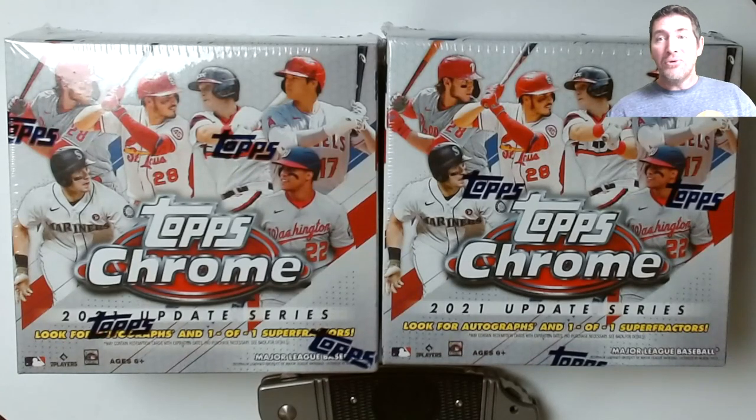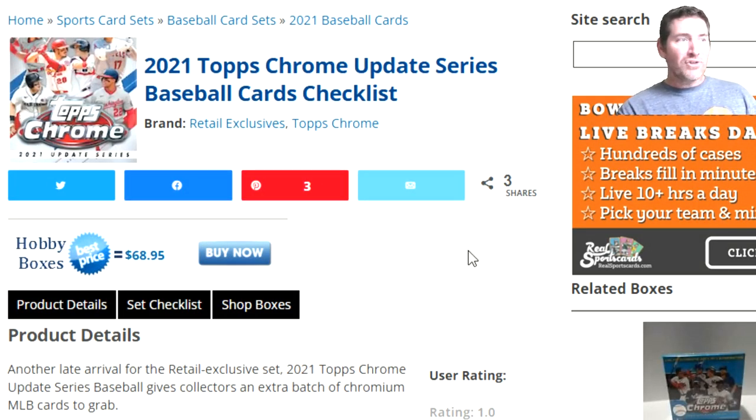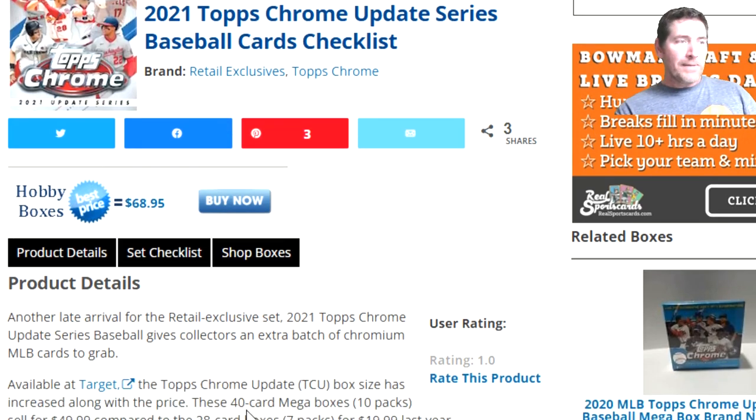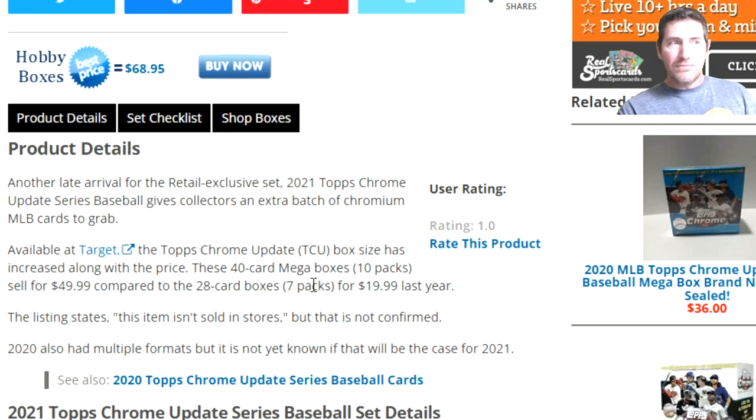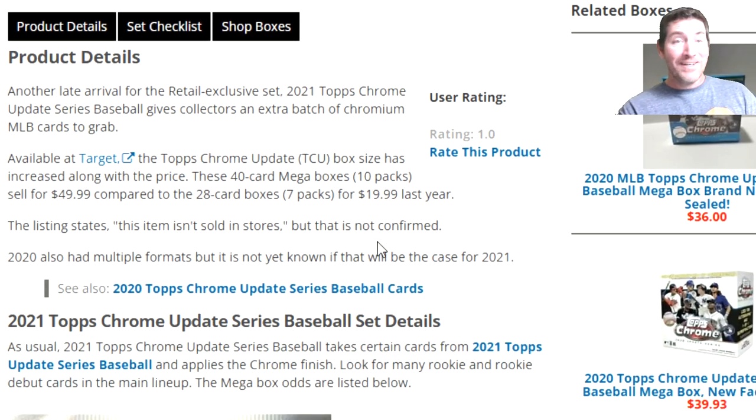I almost talked myself out of getting two of these, but I said I have to get at least two and try it out. I do like the product - Update Series paper this year was really good, I was really happy with that. I hit autos on some hobby boxes. Let me take a look at the checklist on Cardboard Connection. When my local stores get it I'll pick some up too, unless they're like 60 bucks.